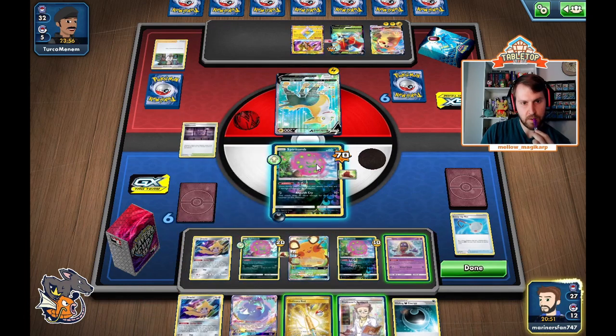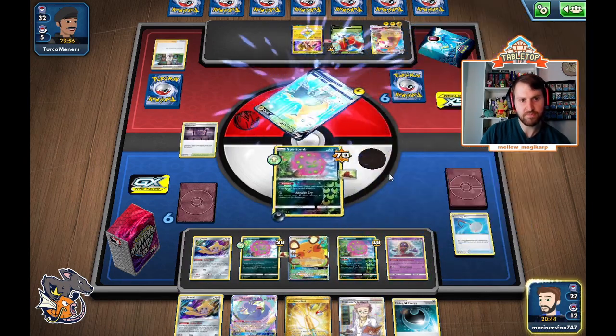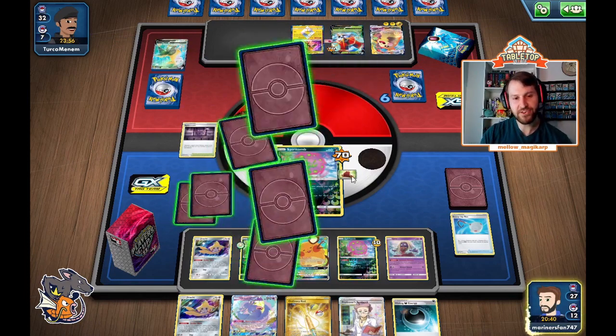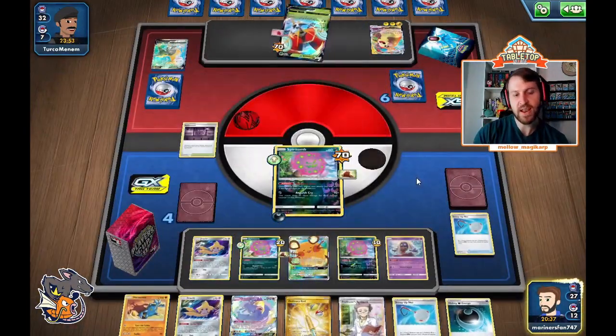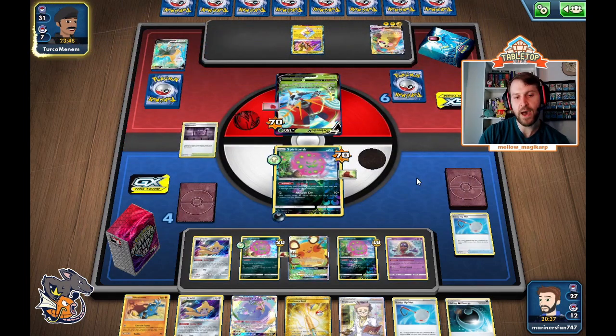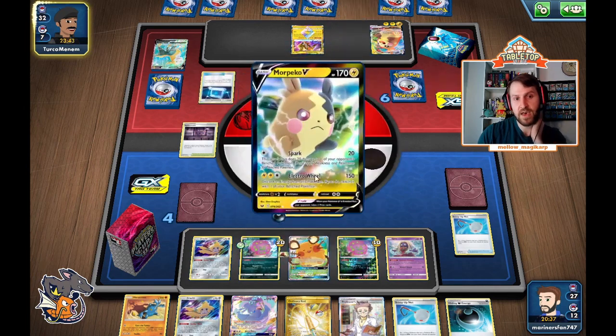Bench that — 7 times 3, yeah, 220. So we're going to go ahead and take the knockout; they're going to knock us out, but that's okay. So they've got the turn 2, 220 on their Boltund. We have a damaged Orbeetle on the bench and I'm not sure where we're going to pick up the other prize from. But they're going to spread damage and help power us up, so they really need to pull out a Tool Scrapper. We've got the scoop-up net as well, so we can actually promote this if they don't bump our Stadium. Take 20 more damage by retreating into the Jirachi, then scoop up the Jirachi.